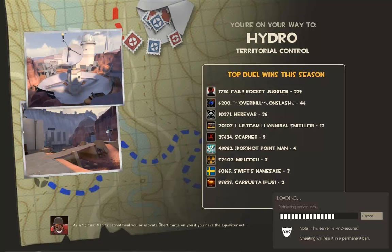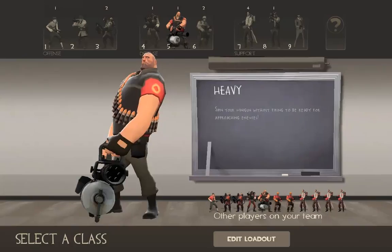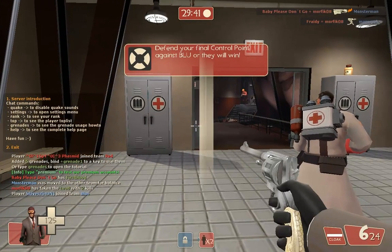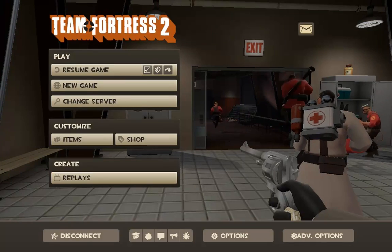Okay, see you in a second when I'm on the server. There we go. And now let's make a very, very, very little video about it. Continue. Okay, F6 and save and disconnect.